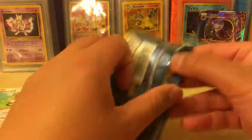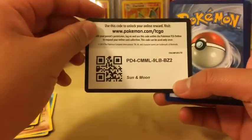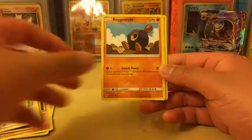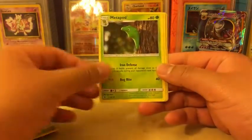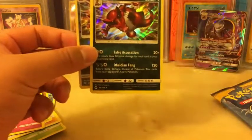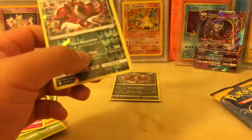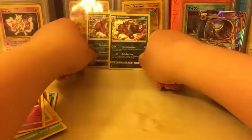Next one - Lunala from Sun and Moon. Let's see. We got Full Mantis, Cosmog, Rugarola, Sandygast, Canopy, Water Energy, Lily, Metapod, Granbull, Reverse Holo Crocorock which is a rare, and whoa - two Crocorocks in one pack. Very nice. I'll sleeve both of these up.